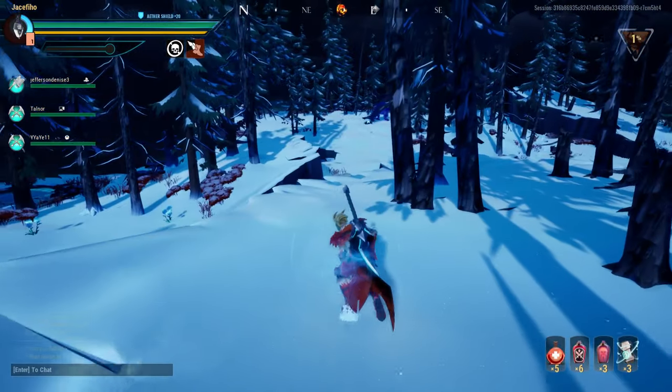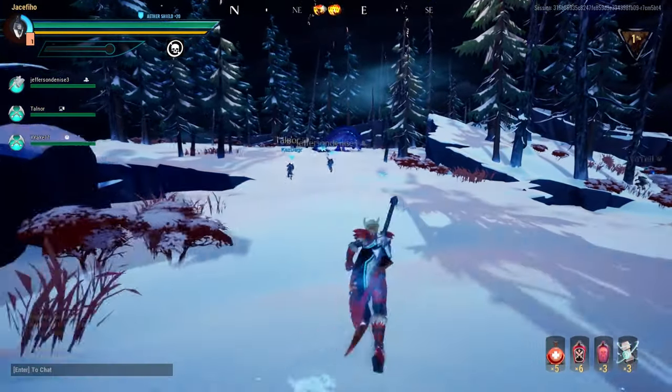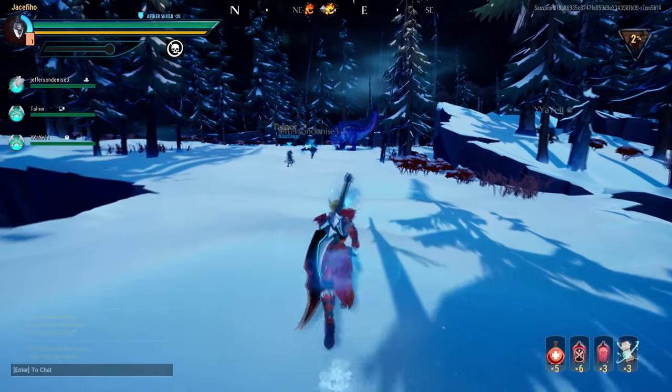The Pangar actually does a good job blending in on snowy islands, since the back scales look much like the rocks. This could be because the beast resembles a living mountain and decided that you would be its next best frozen treat.